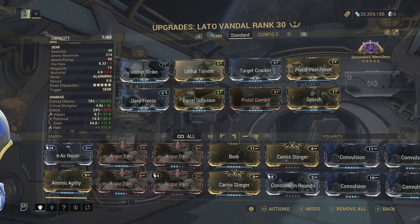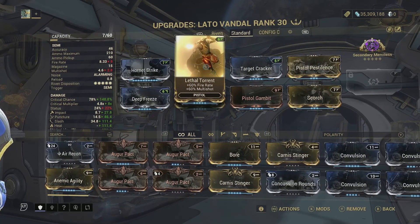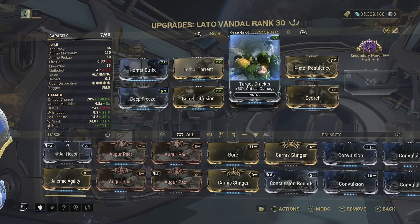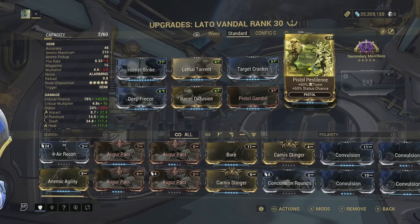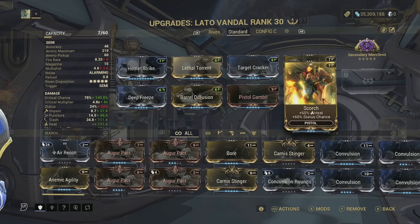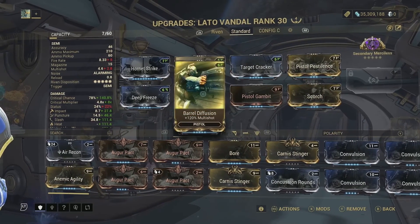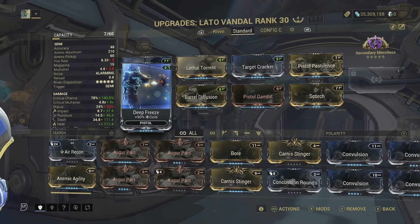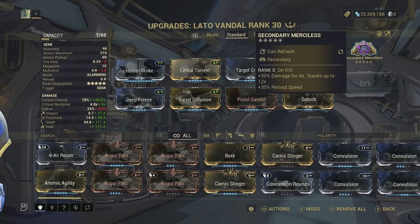Moving on, we have the standard build. We have Hornet Strike for damage, Lethal Torrent for fire rate and multi-shot, Target Cracker for critical damage, Pistol Pestilence for toxin and status, Scorch for heat and status, Pistol Gambit for crit chance, Barrel Diffusion for multi-shot, Deep Freeze for cold, and running the same arcane. Let's go to Cavalero.